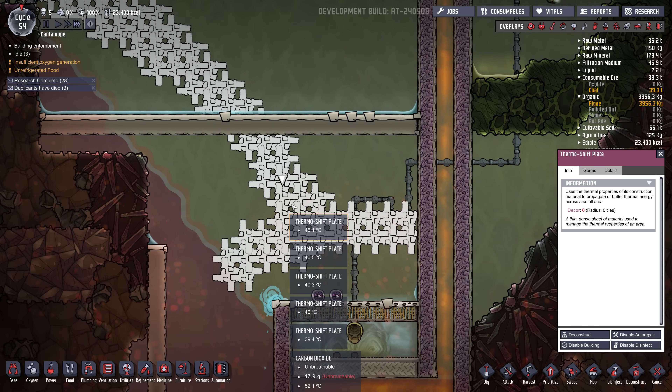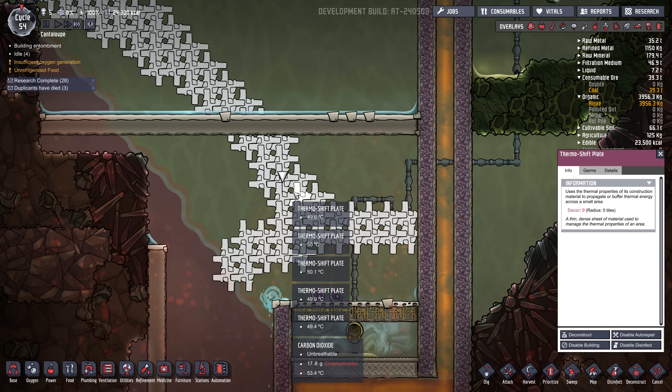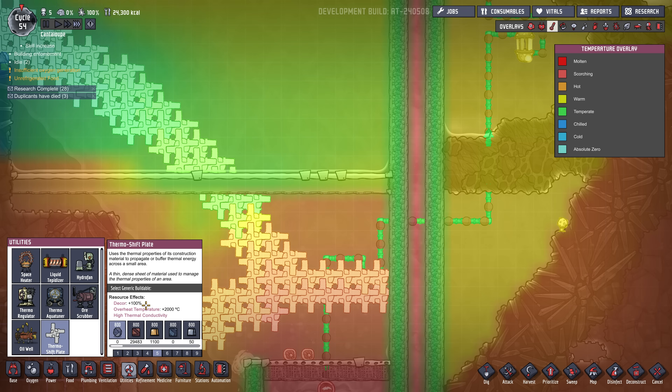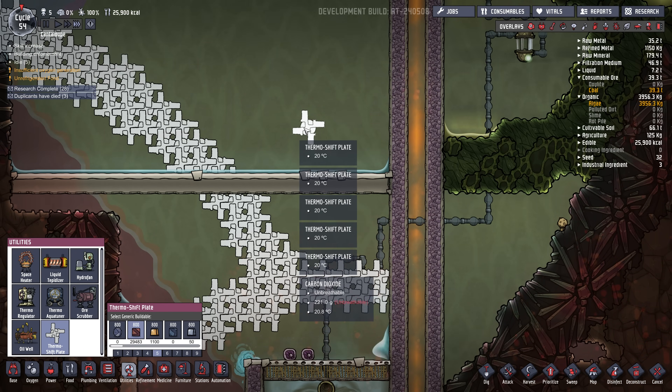And I've made liberal use of these thermo shift plates — they work really well. You can actually place many of them over top of each other. If I build one here, say I build one on copper, you can just keep placing them over top. I'm not sure what the limit is, but I think maybe 5, because it shows 5 here.